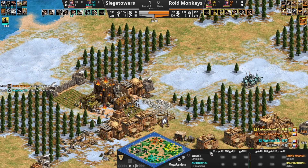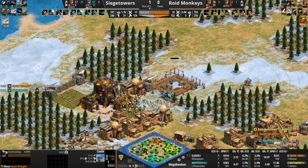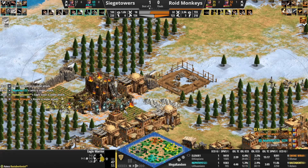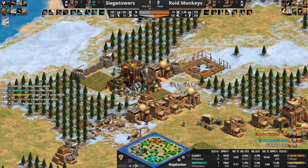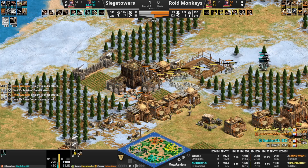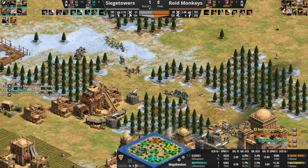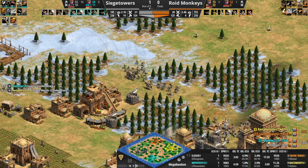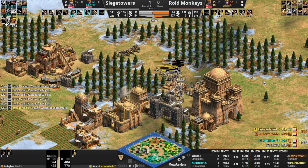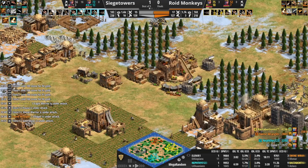This should be a good fight for Roid Monkeys. Leitis are a good unit, the numbers heavily favoring Roid Monkeys here. Man, Roid Monkeys are in an awesome spot right now. The TC goes down, vills on the run. Elenir though did a pretty good job with damage control — managed to keep quite a few vills alive. Actually switching over into Shotel Warriors, which will certainly do much better against Eagles than double crossbow. This is a fight under Elenir's castle, so not a terrible fight for Elenir at all. Losing the Shotel Warriors, but the Eagle numbers drastically diminished.